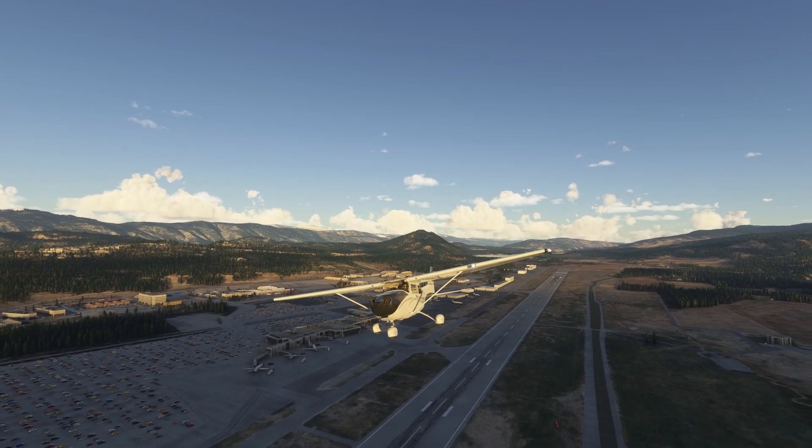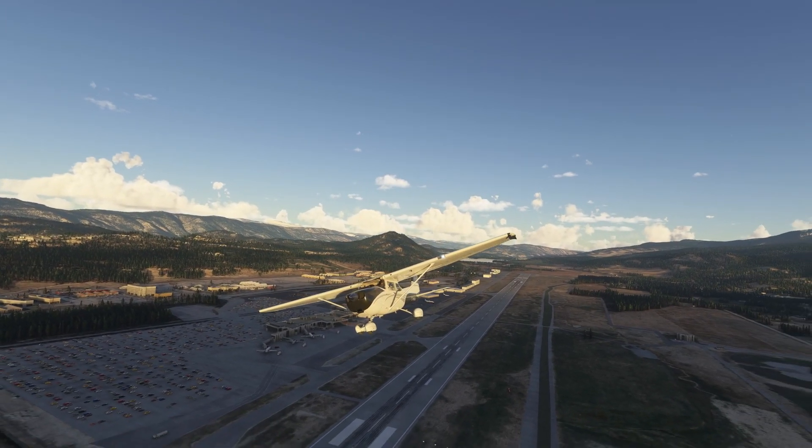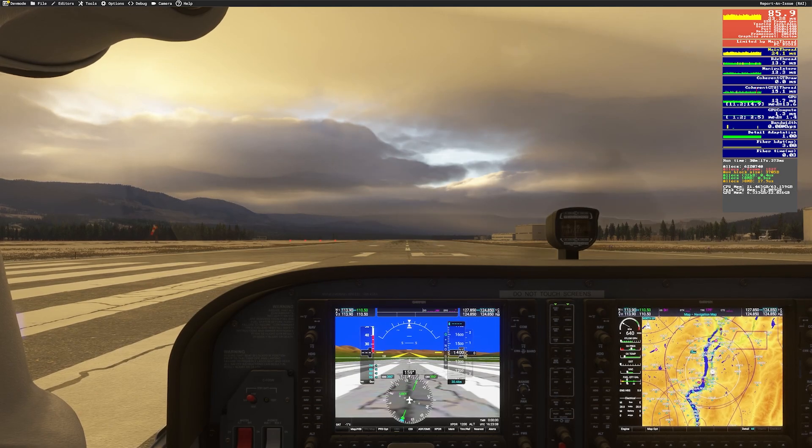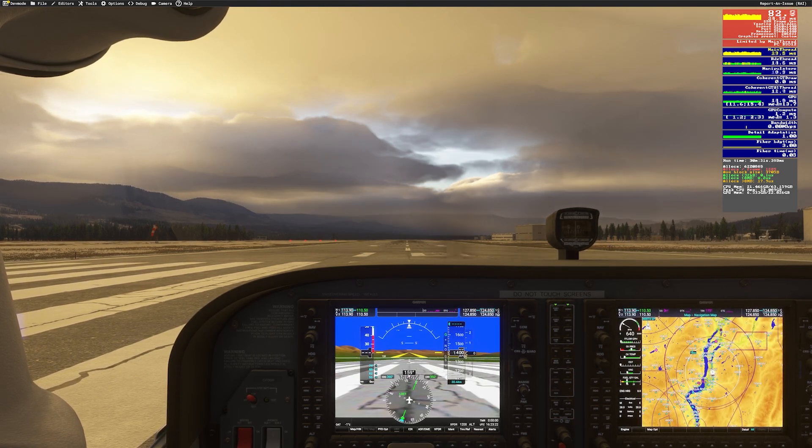With this setup, I already enjoyed great performance, but today we're taking things to the extreme. I started with my normal settings at Kelowna, a mid-sized regional airport, flying the Cessna 172. On the default ultra settings with TAA, frame generation, and render scaling at 100 — so that's 2560x1440 — I got a smooth 70 to 90 FPS sitting on the runway. However, I noticed something interesting: if you're in full screen mode and click outside the sim, your frames can drop significantly — in my case, into the 40s. This is something to keep in mind if you multitask while flying.